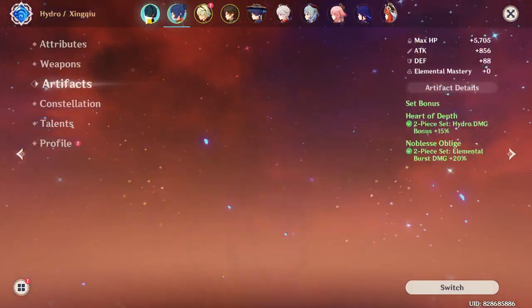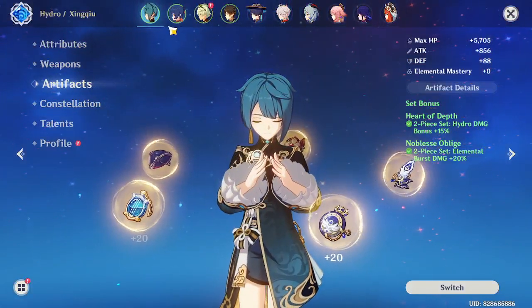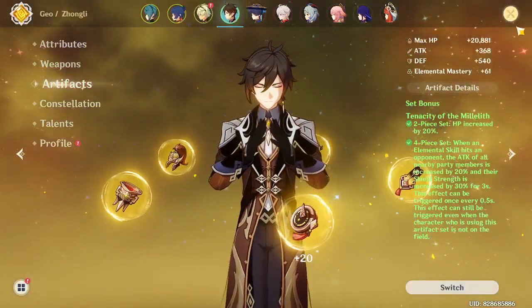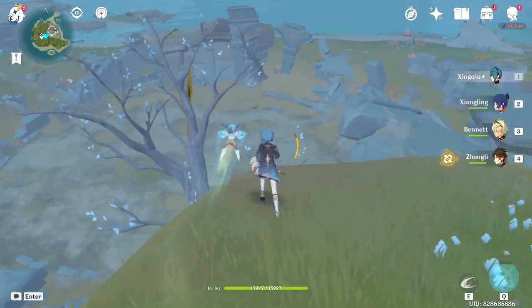They're using the OG build — the Emblem set, Bliss, and Tenacity. Tenacity is good for this.